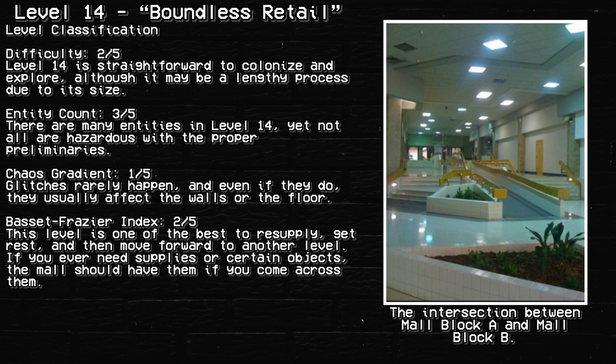Facet Freezer Index: 2 out of 5. This level is one of the best to resupply, get rest, and then move forward to another level. If you ever need supplies of certain objects, the mall should have them if you come across them.